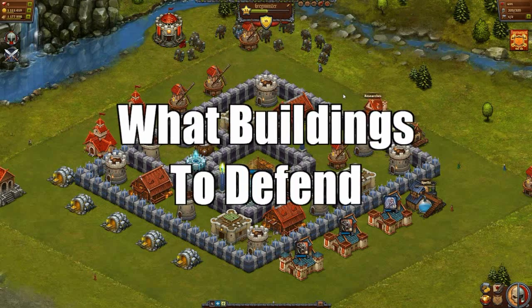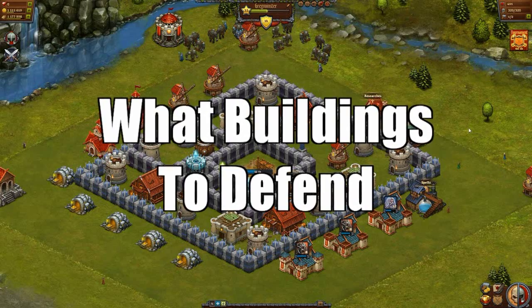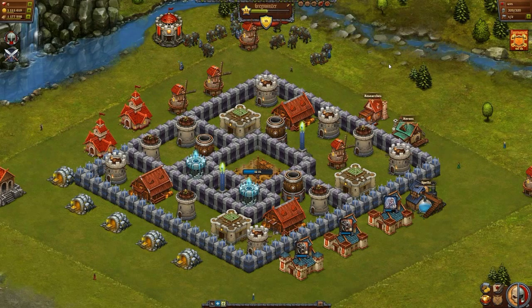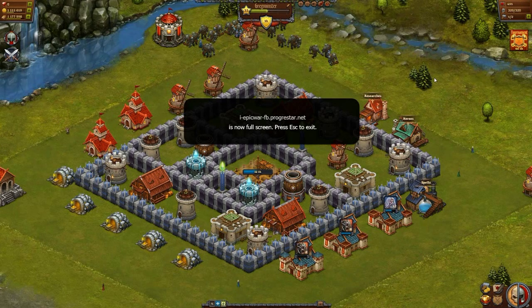This should go without saying, but the first building you need to make sure you are defending is your castle. If your castle is taken down, you automatically lose the battle and you get a shield for about 12 hours.